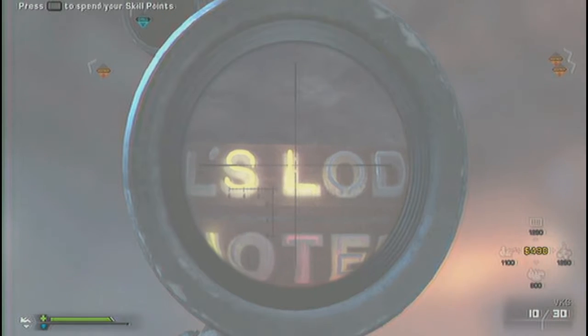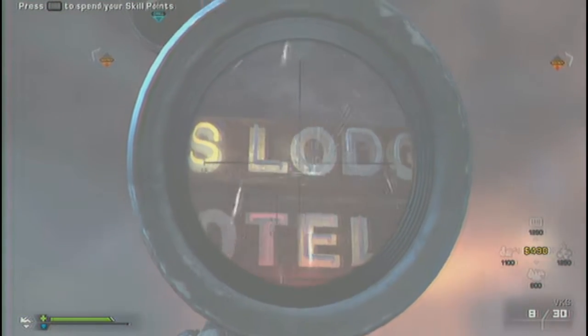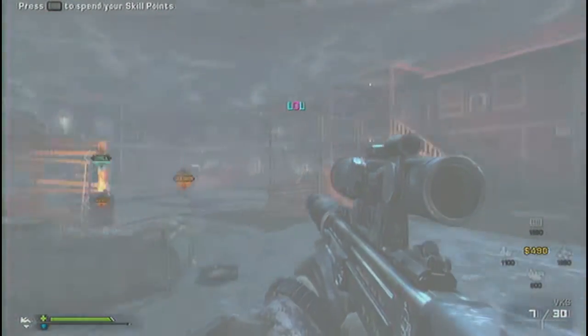You need to shoot the letters to spell out 'LOL' — L, O, L. There we go, it's been activated.